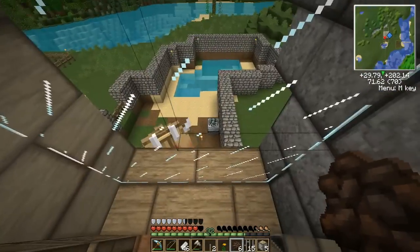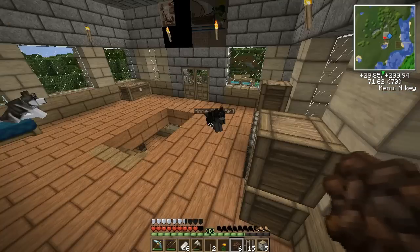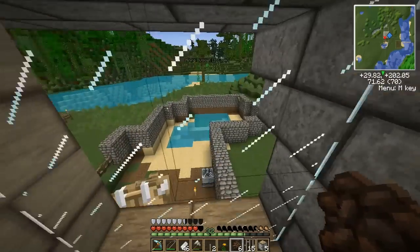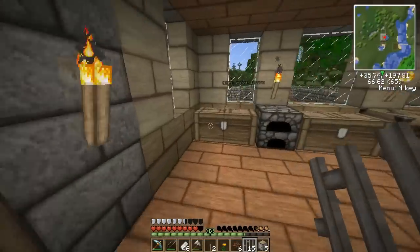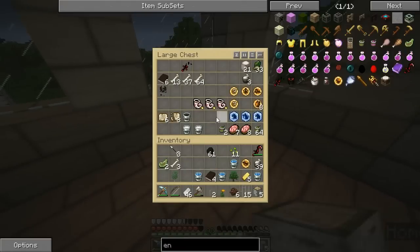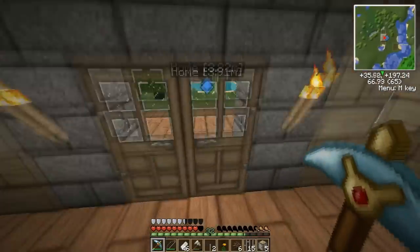I'll be right back. I'm pretty sure you just put like food in there, but it seems like it's just disappearing. Alright guys, I'm back. I didn't really find anything on the feeder, but it said that you can use wheat to feed it. So I'm just gonna use some bone meal and bones to grow that wheat I already have.